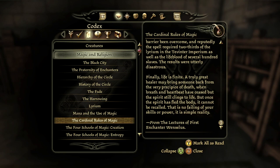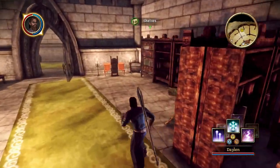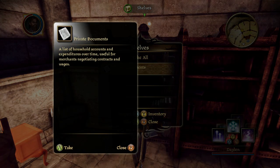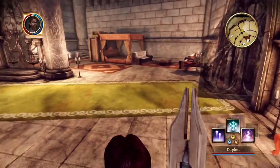Finally, life is finite. A truly great healer may bring someone back from the very precipice of death when breath and heartbeat have ceased, but the spirit still clings to life. But once the spirit has fled the body, it cannot be recalled — that is no failing of your skills, it is a simple reality. We also found some private documents — a list of household accounts and expenditures — and I'll take that.